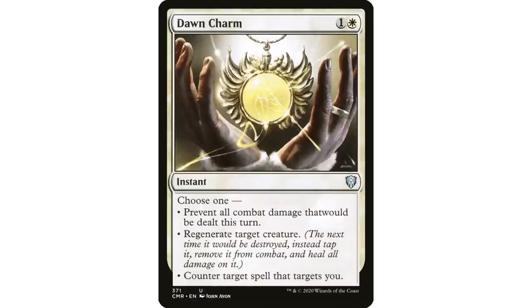Counter target spell that targets you is a fringe scenario, but when I'm evaluating charms, if two modes are very usable and one is a fringe-but-game-saving scenario, that's great. Regenerating in Commander is underrated — regenerate target creature is good. The fog effect is really good as well. Being mono-white also means you can fit it in a lot more decks.